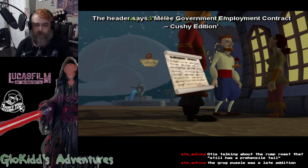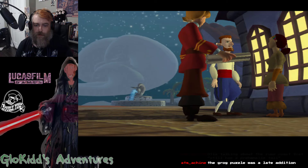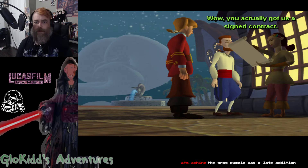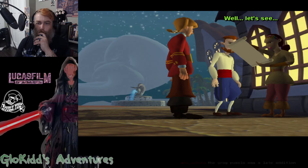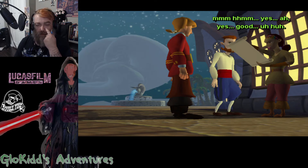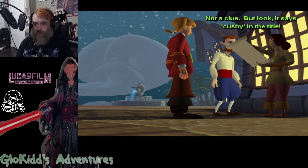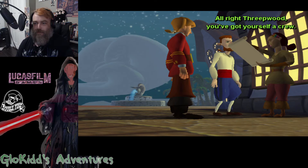The header says: Melee Government Employment Contract, Cushy Edition. Wow, you actually got us a signed contract. Well let's see. Hmm. Ah yes, good. Carla, do you even know what half of this stuff means? Not a clue, but look — it says cushy in the title. Wait, all right then. Alright, Threepwood, you've got yourself a crew.